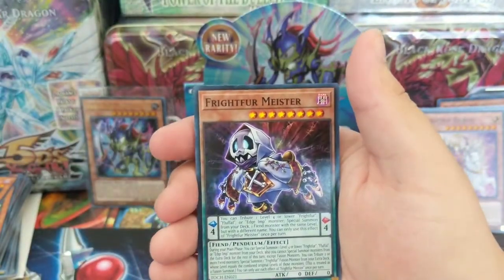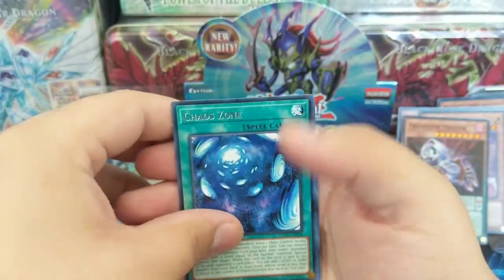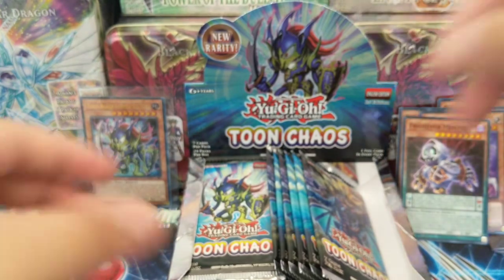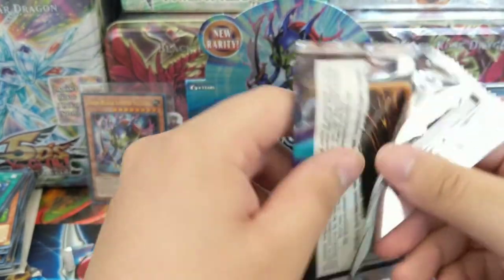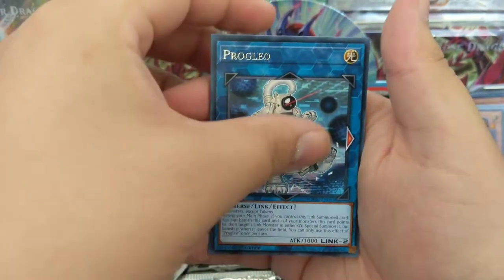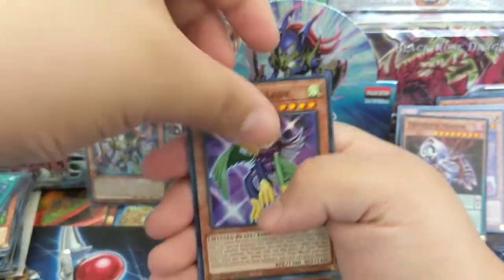Masked Hero, Fright Knight Meister — I think it's Meister. Meister would be ridiculous. Stardust Dragon — we pulled it! So one Ultra. At least we got the Black Luster Soldier Ultra, just the clipping — it's very disappointing. Black Luster Soldier: Envoy of the Evening Twilight, Dark Flare Dragon, Toon Harpy Lady Super Rare. At least that one is not looking damaged.